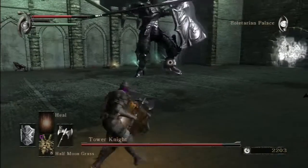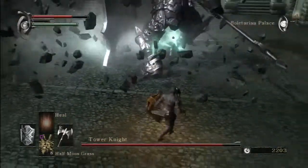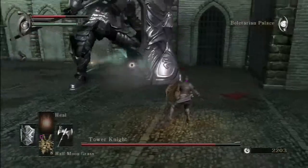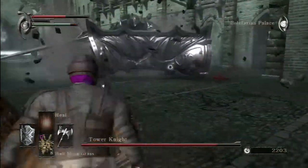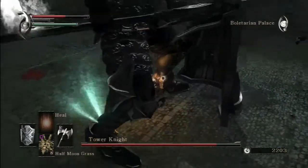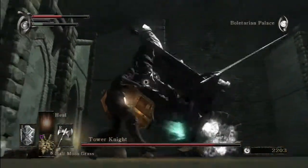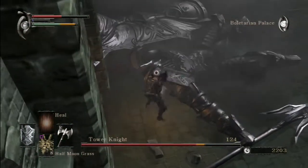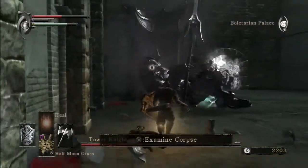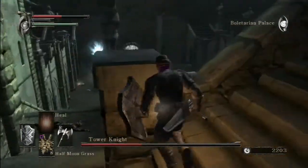Here's the dirty little secret: when you take out his ankles, he falls over. Shocker, right? I got him! Don't let him fall on me - the last fuck you is that he does damage if he lands on you. Once he's down for the count, go nuts on his head. And then when he gets back up, make a mad dash and heal yourself. That's the trick to fighting that asshole - he's weak in the ankles.